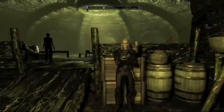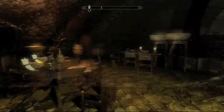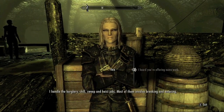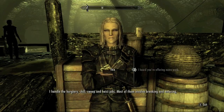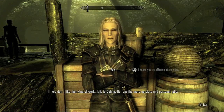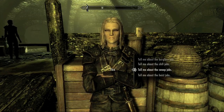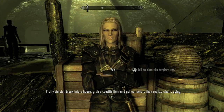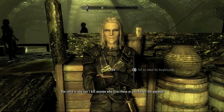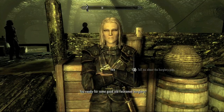Now we're here at the Thieves Guild, inside the Ragged Flagon where the Thieves Guild members hang out. The person we're going to talk to is Vex — the girl with blonde hair and black leather clothing. She runs the burglary and break-in jobs. There's also another person inside named Delvin; she'll tell you about him and you can do another type of job with him, but I think he pays you less than Vex. So we're going to do a burglary job for Vex and go break into Mjoll's house and steal the item inside.